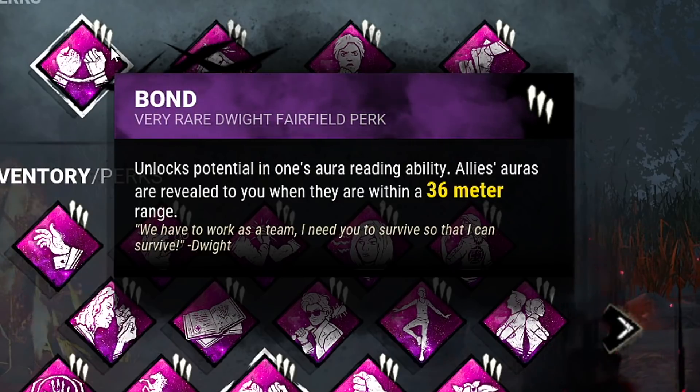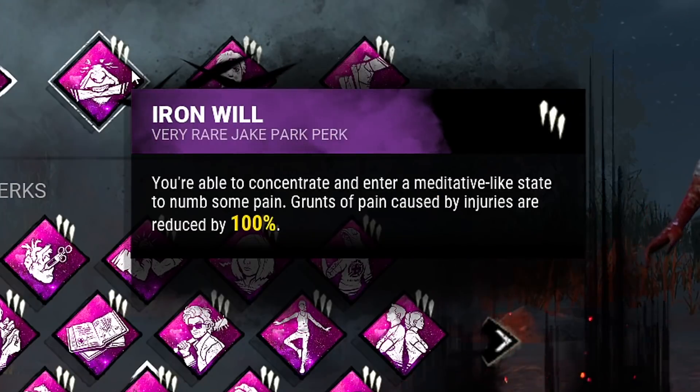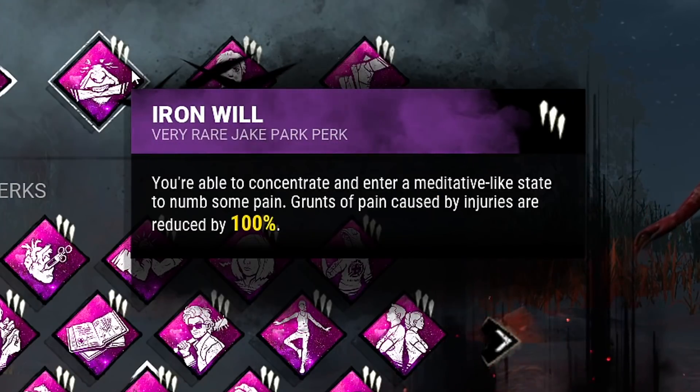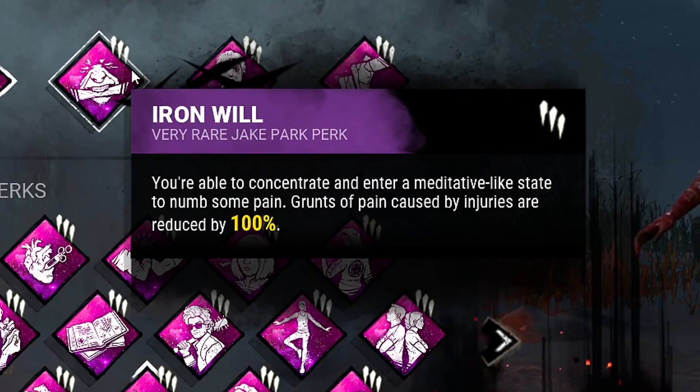The first perk we're going to be using is Bond, which will allow us to see the aura of our teammates within a 36 meter range. We also have Iron Will, which will allow us to be completely silent whilst injured, and since we're going to be injured in pretty much every game we will get a lot of use out of it.